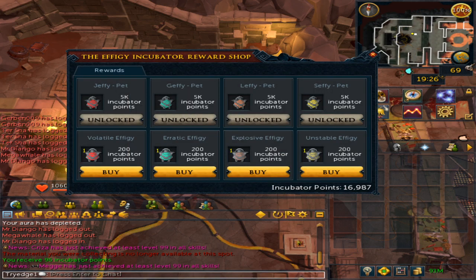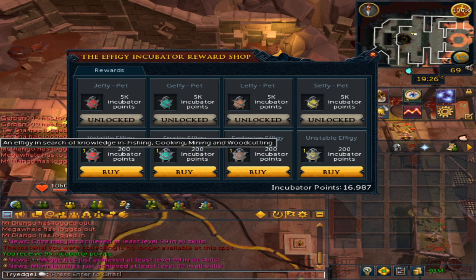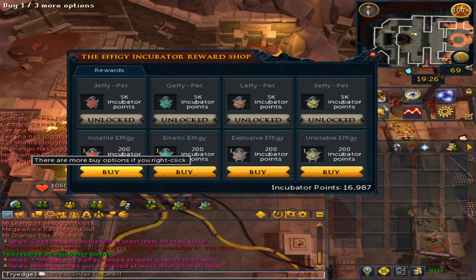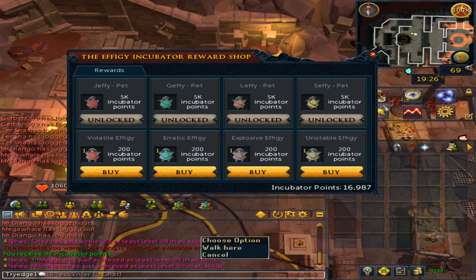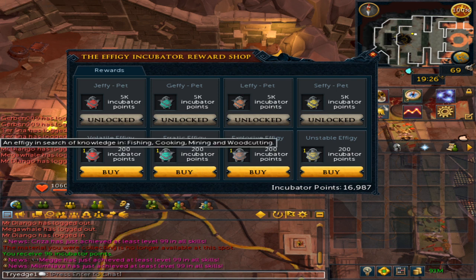For the bottom portion of the shop, you can only buy 10 of each per month. The effigies are for life — hover over each to see what skills they cover. For instance, one covers fishing, cooking, mining, and woodcutting. Keep in mind that urns are less of a priority; the effigy will take priority. You can use a combination of both together, and the effigies are good.